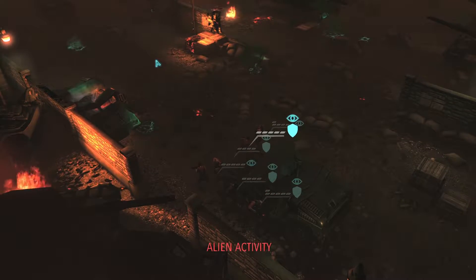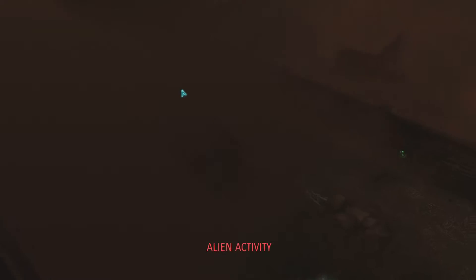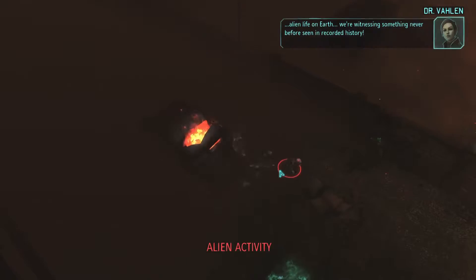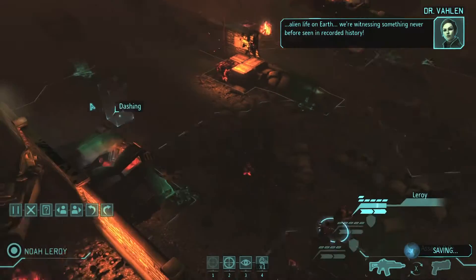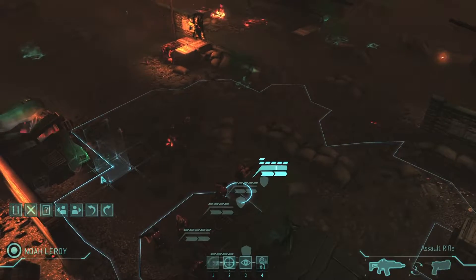Here's some contact coming from that side — that's kind of what I was hoping for. They're running right into my sights, awesome — that definitely makes things easier. Two sectoids and a drone on the first mission, that kind of sucks.